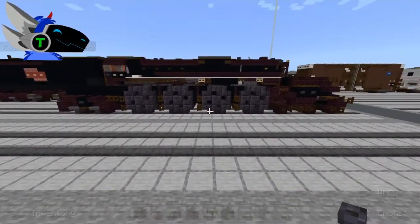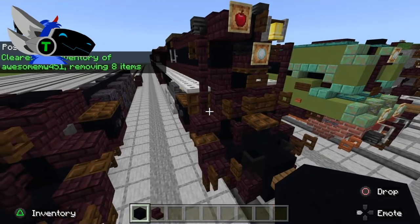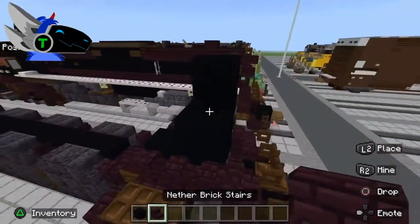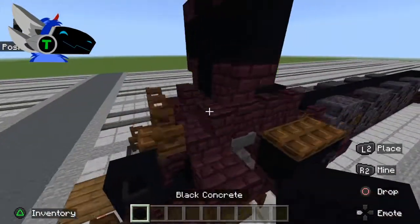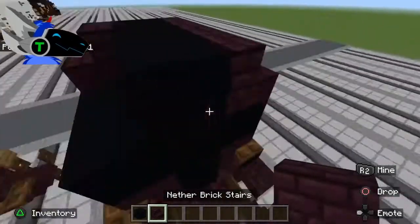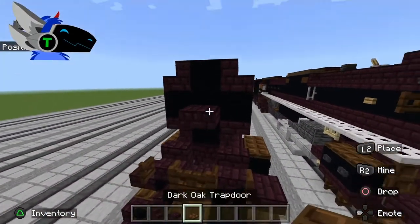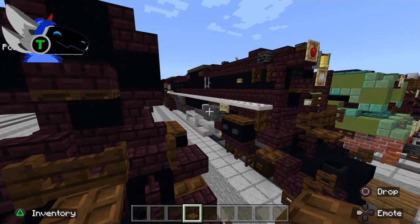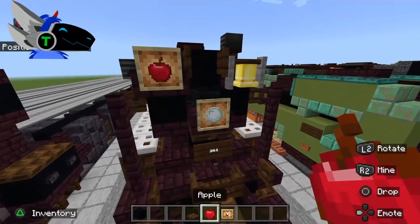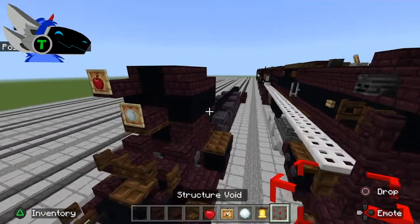Now we're going to build the boiler. I really love this locomotive — I've never seen it in action before and really hope to someday. It almost reminds me of the 844, or when I look at it in Minecraft it reminds me of a Hudson or the Polar Express. Then the headlight — the Mars light is optional since there was a time when they did take it off. I use an apple for it because it's the closest thing to a circular object we're going to get.